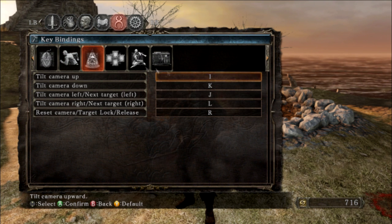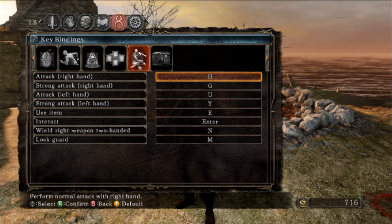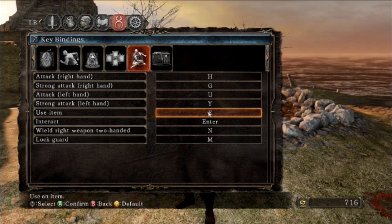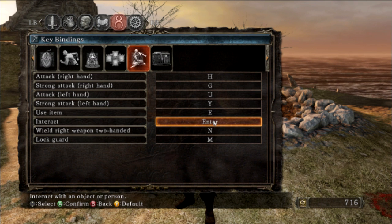These you don't really need to worry about — the camera is pretty good in this game. On this menu is where you're going to want to have use item, which I have as E, right next to my W button, and interact as Enter, which is easy.